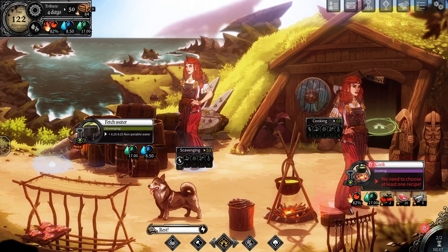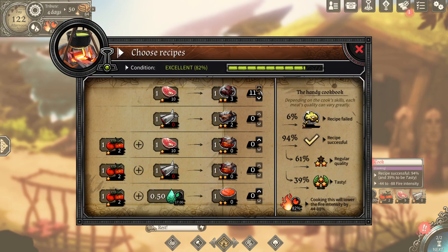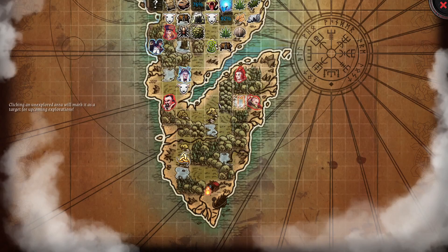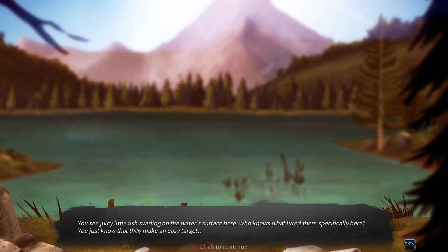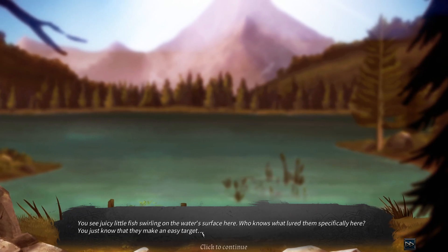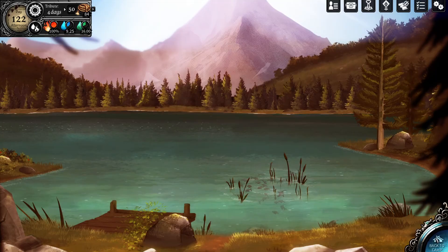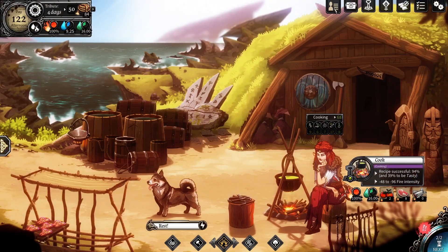Second part of the day — we're gonna put her to cook. I'm gonna cook lots of delicious meat. We have enough fire going. We found a new location — it's another fishing spot. You see just little fish swirling on the water's surface here. Who knows what lures them specifically here? Just know that they make an easy target. We can get some item by diving here. Back to camp. Doggy, you need to rest now.